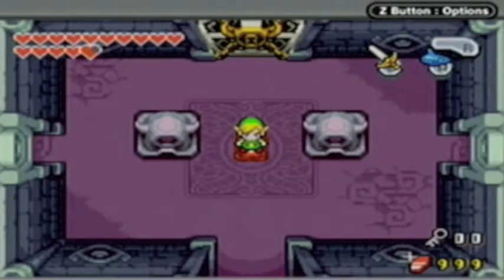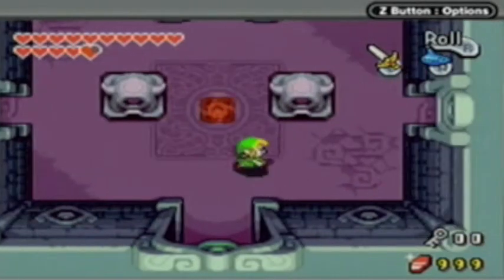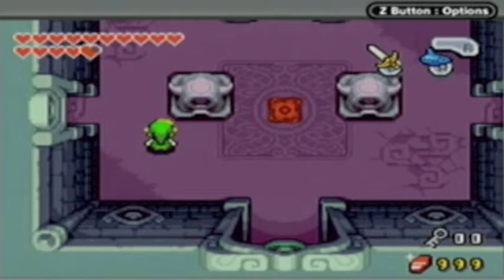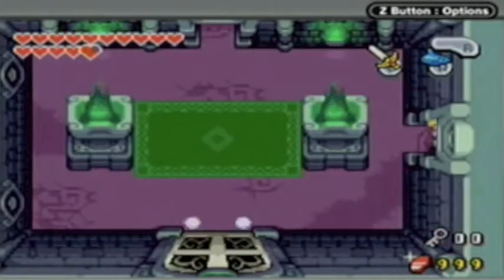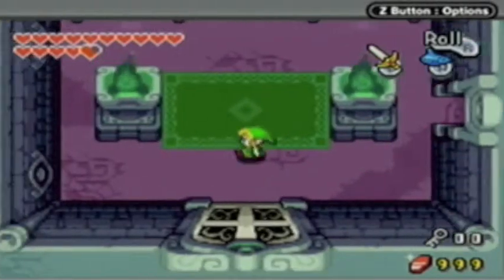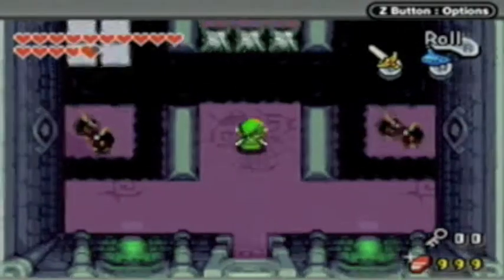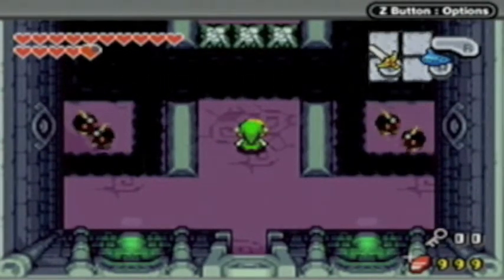Okay, we are back in the Red Portal room and we have the split path — a door to the right or to the left. I'm not sure if the order matters, so I'm just going to go left first. We have a big door that closes right here and we go up here. And this is the room I was talking about where you need the normal bombs right away.